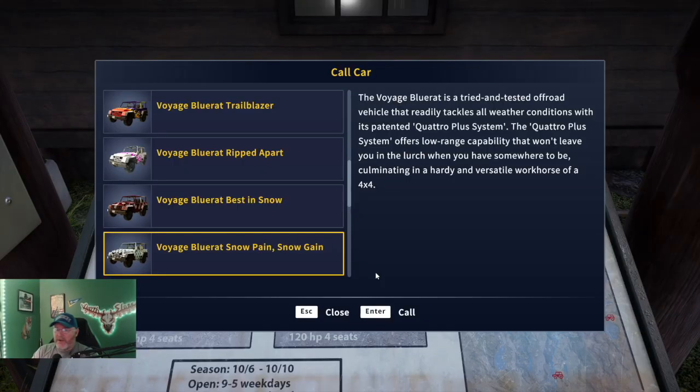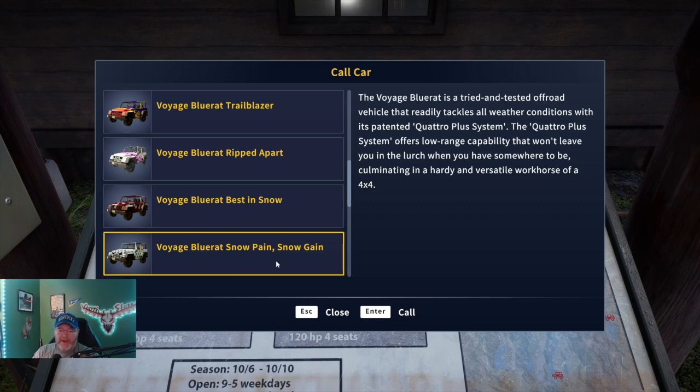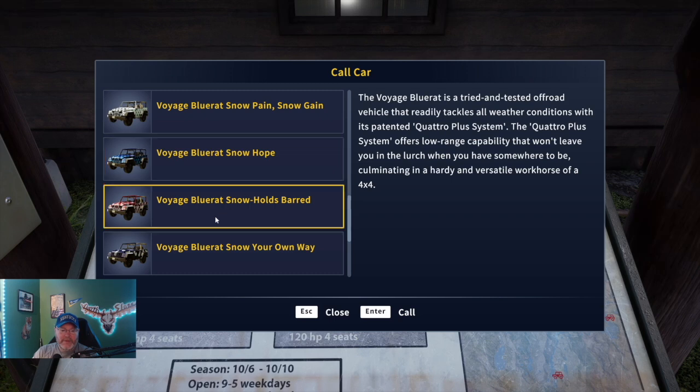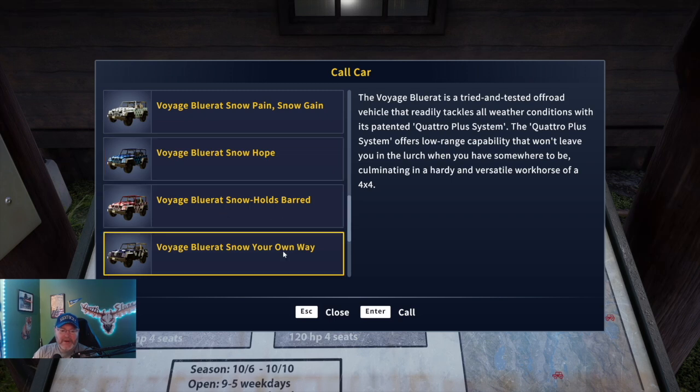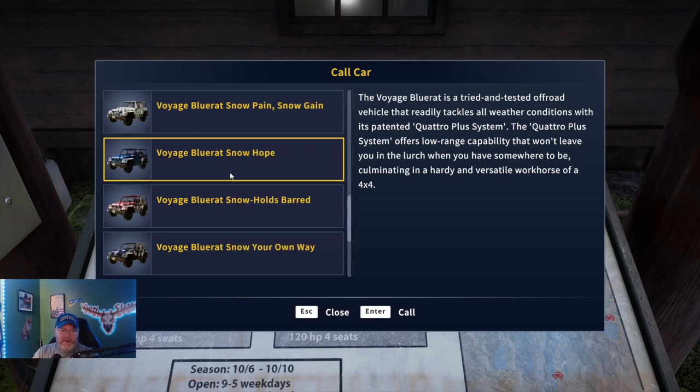All right, guys, we are at the valet for the car vehicle — the Jeeps. And we are looking at the Blue Rat Best in Snow, Blue Rat Snow Pain Snow Gain, Blue Rat Snow Hope, Blue Rat Snow Holds Bard, Blue Rat Snow Your Own Way. Looks like the same ones that we had on the boat, only on the Jeep as well.